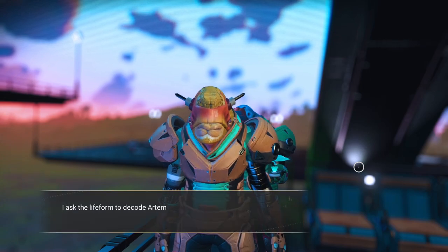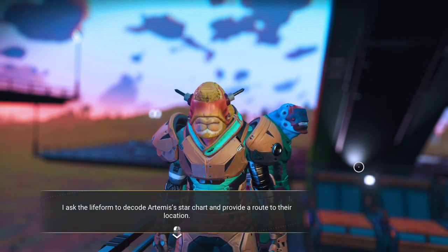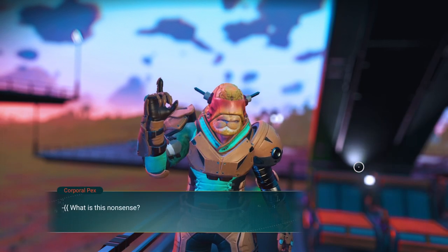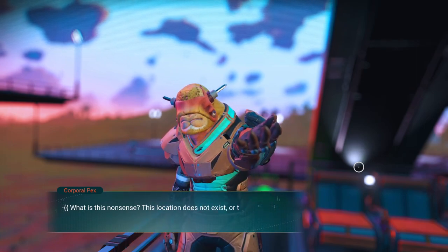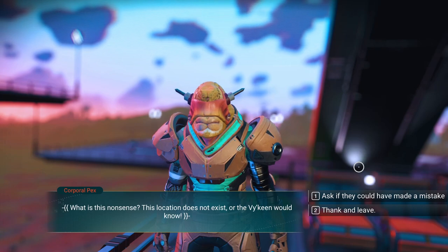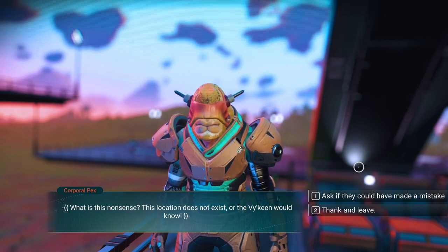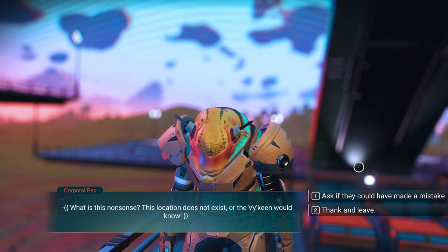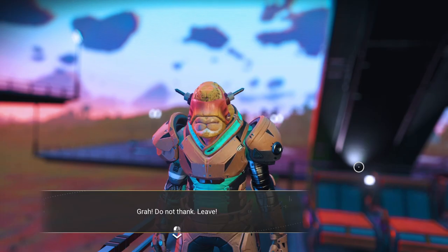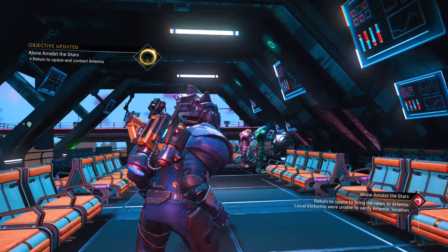Grah — amusing. Ask your question, pathetic interloper, I shall answer. So I've impressed them a little bit. Give the star chart — I ask the life form to decode the Artemis star chart, provide a route to their location. What is this nonsense? This location does not exist, or the Viking would know. I could ask if they could have made a mistake, but I'm not going to — anytime I've ever chosen that it's always insulted the person. Just thank them and leave. Grah — do not think, leave.